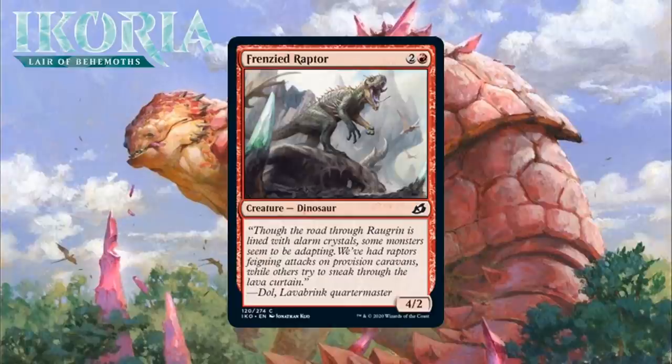Next up, it's Frenzied Raptor, which for two and a red is a 4/2 Dinosaur at common. This is kind of an underwhelming reprint, but a nice thing to give Menace and stuff like that to. You'll play this a little more often than you won't. Three mana for a 4/2 is pretty reasonable, and you can allow it to trade fairly well in addition to being good at gaining keyword counters. I'm giving it a C-minus.